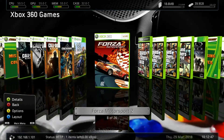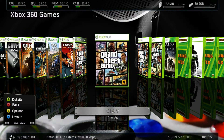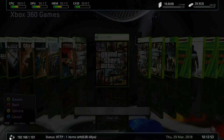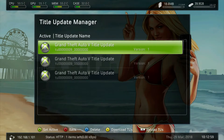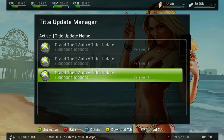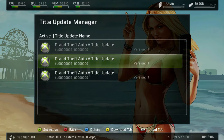Let's say I want to choose GTA for example. You would press Options, which is the Y button, and you come up to this little screen. You want to go on to Manage Title Updates. I have quite a few for some reason. As you can see, it says version 1.